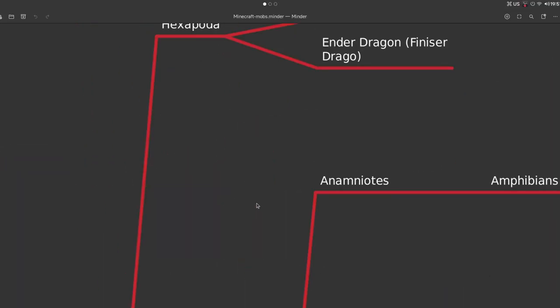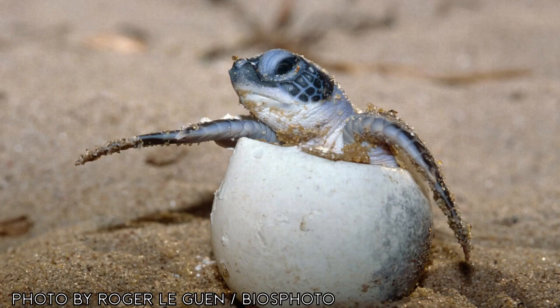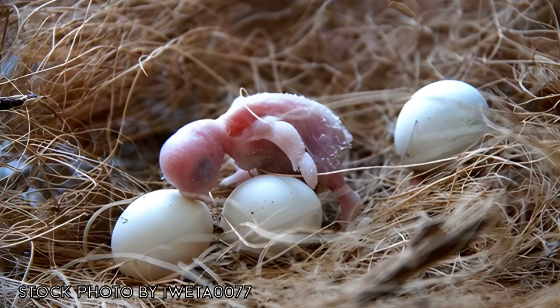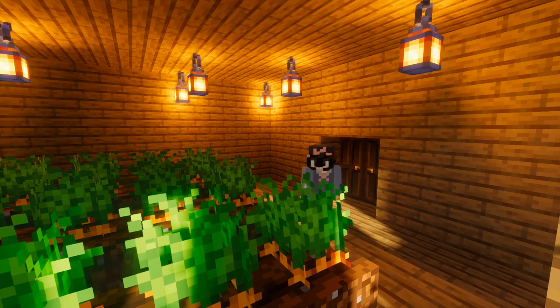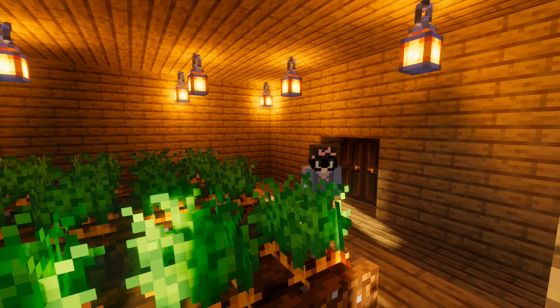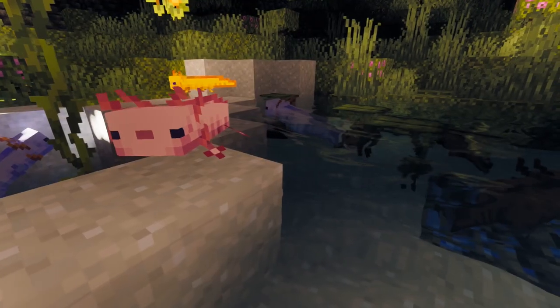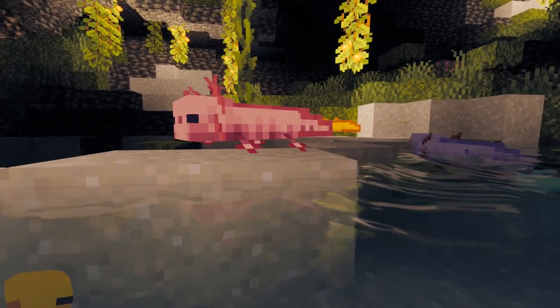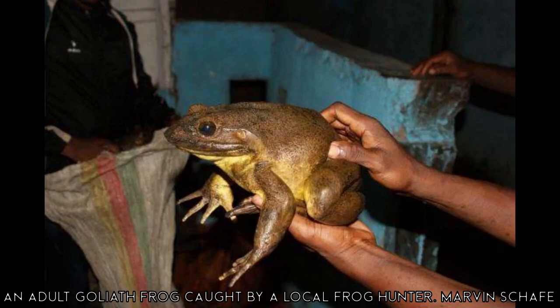Moving on to tetrapods — basically all other land animals in Minecraft. We split into anamniotes and amniotes. Amniotes lay eggs with a leathery covering, though some lay hard-shelled eggs and some don't lay eggs at all. Anamniotes lay their eggs in water. Focusing on anamniotes first, we have two amphibians in Minecraft: the Axolotl and the Frog. The Axolotl lives in lush cave biomes in small clay puddles, can briefly come on land, and can help attack hostile mobs but also passive mobs like fish. For frogs, I chose the Goliath frog as the real-world basis since they are approximately the same size.